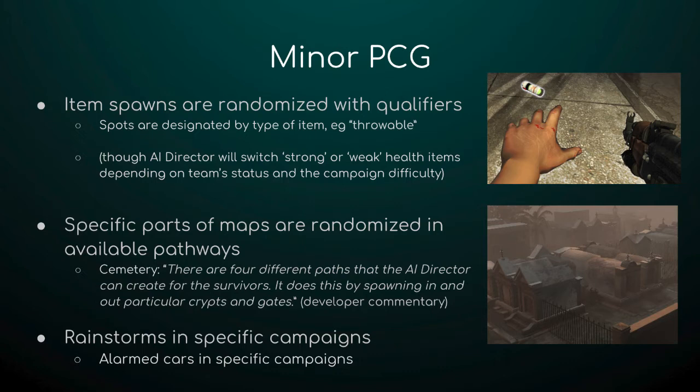The AI Director mostly leaves item spawns random, but it does reserve the right to change some of these factors if it detects that doing so would make for a better game. One of the easiest examples to see is when the players are on an easier difficulty and everyone's really low on health — the AI Director will upgrade findable health items so that you find better health items than you would on a harder difficulty.